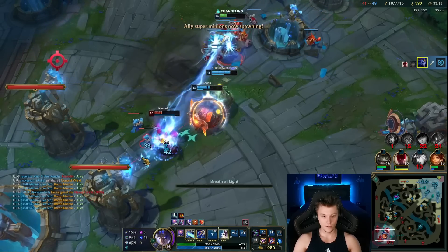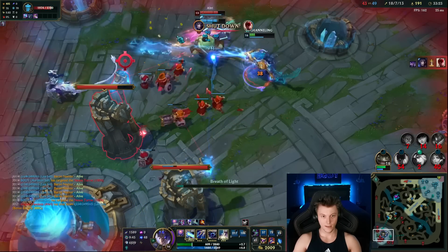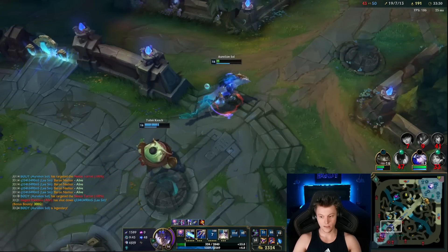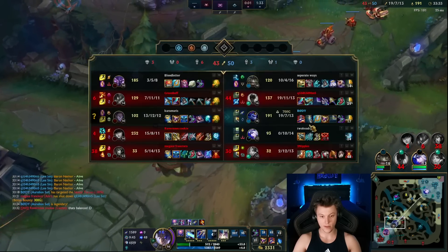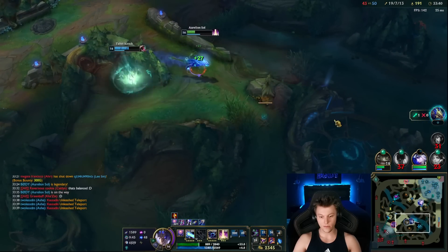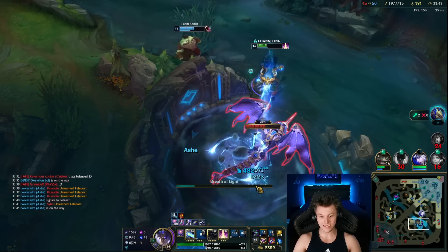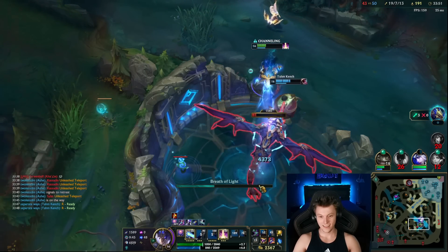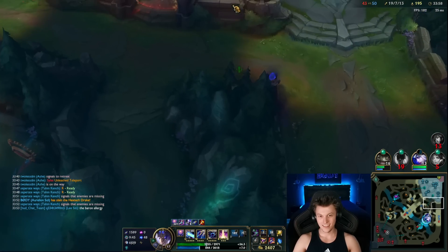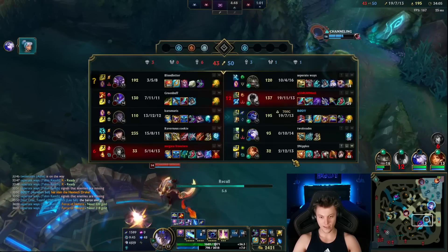We need to focus on ending. End end end. Kassadin's still up though — it's not ending, unfortunately. If we all die here they'll get dragon and baron, so we just want to back up. Maybe we can rush this and burst it? Kassadin's still going top — who cares about that? We need to stop them from getting this dragon. Yes, we're melting this thing — we're melting it! We denied them the soul, guys. We denied the Hextech Soul. That's huge. Dude, I'm in love with this champion's kit. Thank you Riot Games. I think this is the best rework ever. It's so badass. It's so cool.